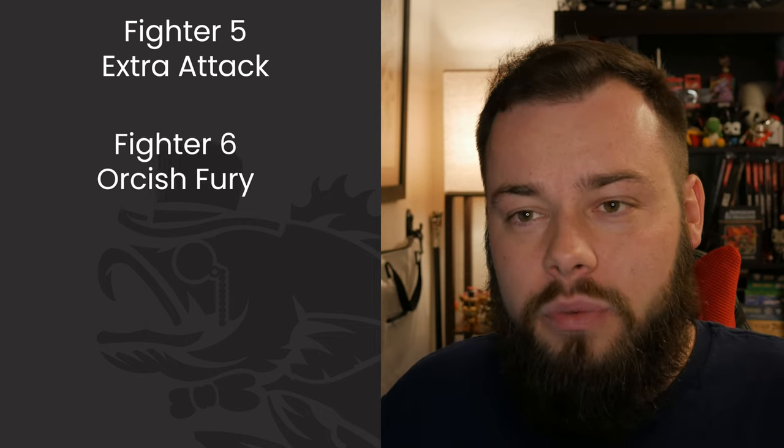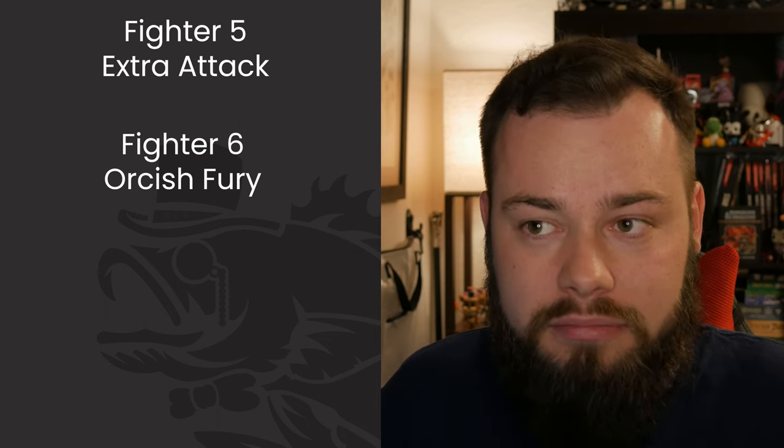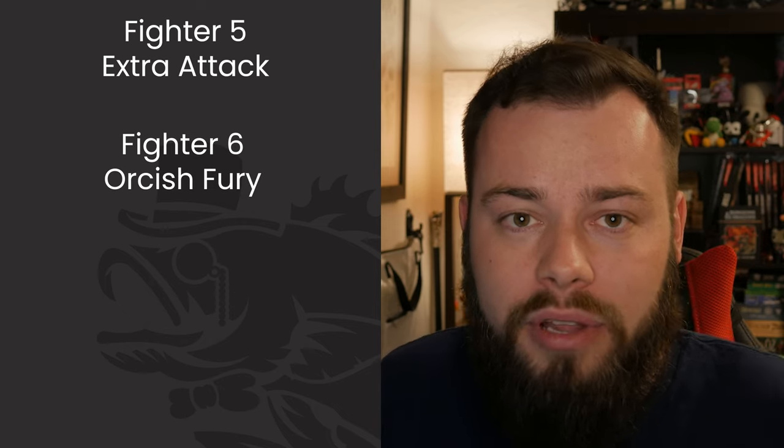We don't have a lot to use our bonus action on except Second Wind, and that's once per rest, so I'm good with making that extra attack pretty much every turn. At level 6 we get an ASI or feat, and I wanted to go with a weird one I haven't used before on the channel: Orcish Fury. Orcish Fury is a race-specific feat we can only take as a Half-Orc, which works out because that was already a good pick.